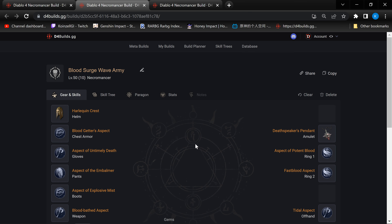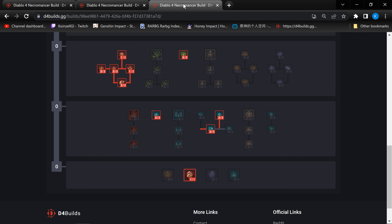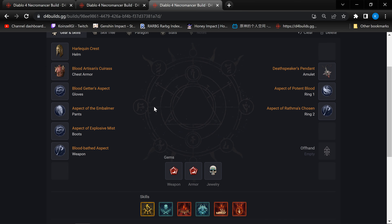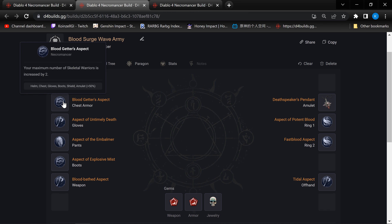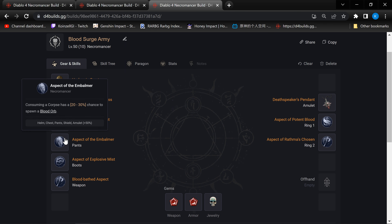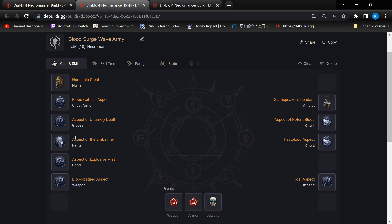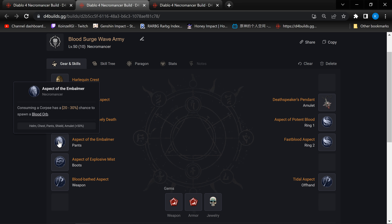Gear is the place where we have a bit more difference. Harlequin Crest is a no-brainer — that's a common function of this build. But if you look at the previous Blood Surge army without Blood Wave, pure minions having a Golem, essentially by dropping Golem to go for Blood Wave, we have to drop Blood Artisan's Caress or Temerity, depending on which setup you are going for as per my previous video. Basically, we have to put Blood Getter's aspect here in the chest armor slot, and we stick the aspect of the Embalmer here on the pants.